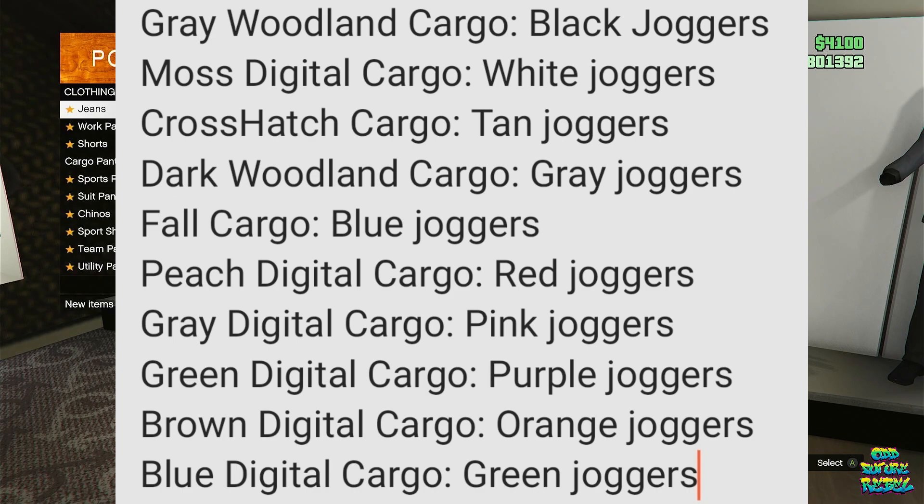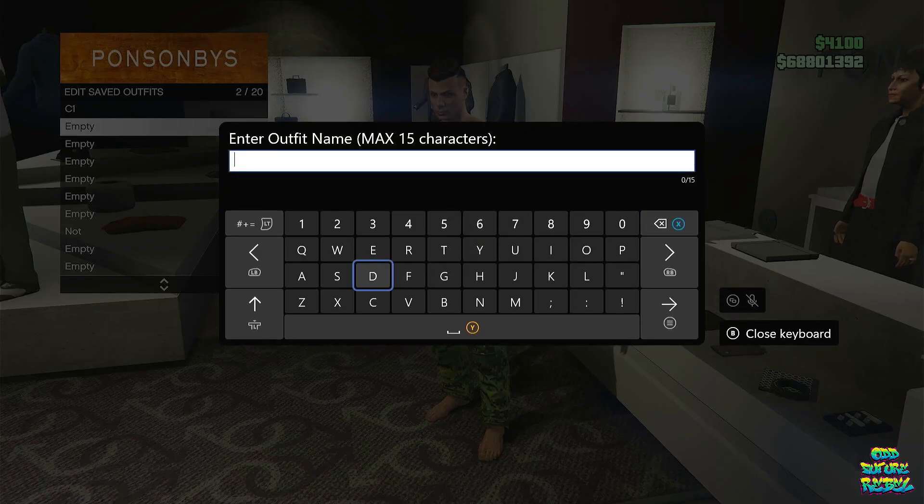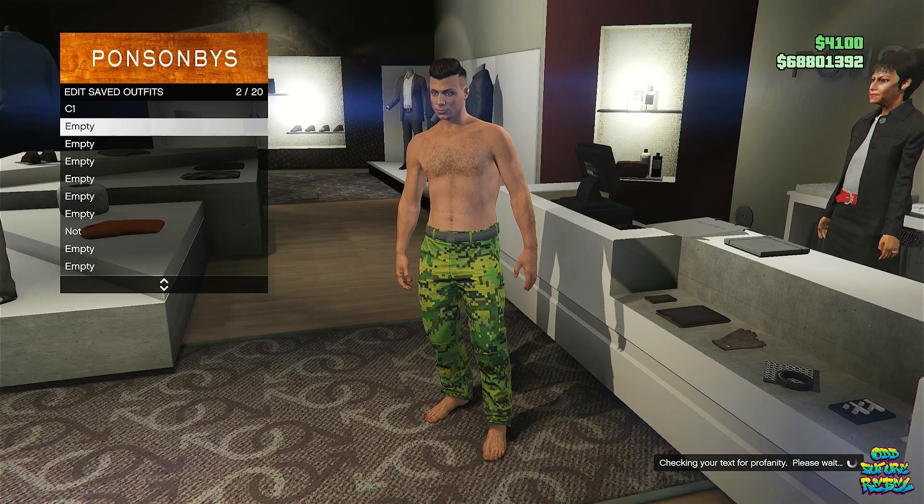These are the components. If you want the black joggers, go over to the pants section and go over to the cargo pants. These are the components to get all the colored joggers. So if you want the blue joggers, you go with the gray woodland cargo. If you want the red joggers, you go with the peaches digital cargo. After you choose your cargo colored ones that you want, save that as an outfit on slot number 2 and name it C2.